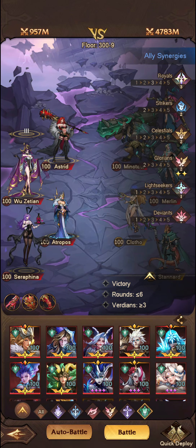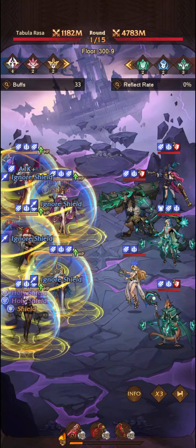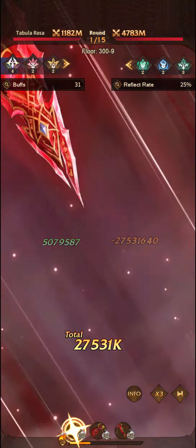Let's take these two out, put Astrid in, and put in Ophelia as well. We'll just see how much damage we can put out on this. Now remember: Wu will get much better in PvP. What I mean is that in PvP, Wu is going to start stealing more and more buffs every time she casts her ultimate, which will increase her attack even more. Let's see how much damage she's actually putting out here.